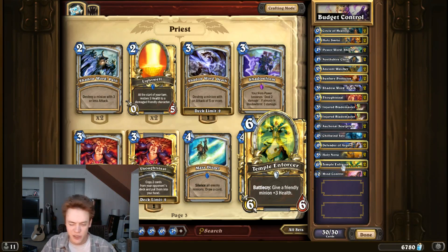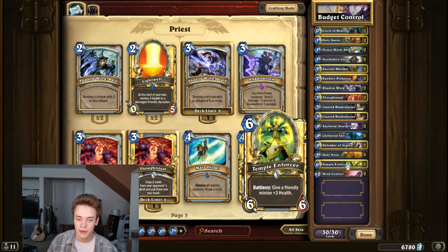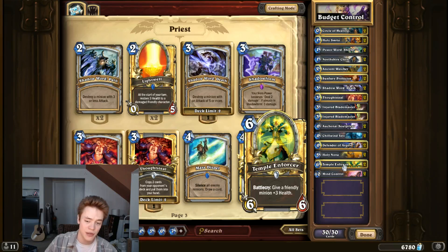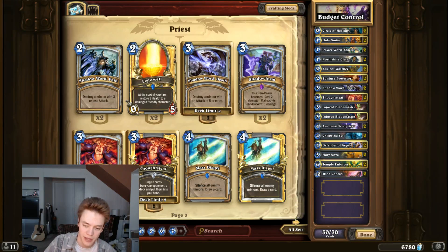Temple Enforcer is my six-drop of choice. At first I was playing Boulderfist Ogre — you should try that out — and he wasn't bad, but he wasn't providing quite enough value if they Tinkmaster'd, Polymorphed, or Hexed it. Temple Enforcer does provide value: at the cost of one health you're getting that Battlecry, which I think more than makes up for it. It just seems like a more powerful card, and after having played with it I'm pretty impressed. It's a permanent buff, just like Power Word Shield, and it definitely helps your creatures trade up throughout the course of a game while providing value even if it gets killed.